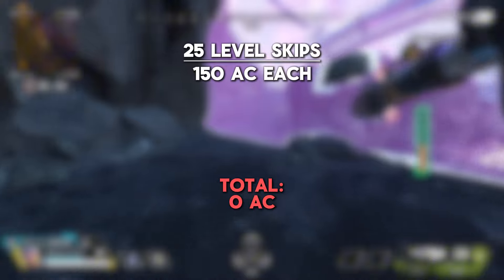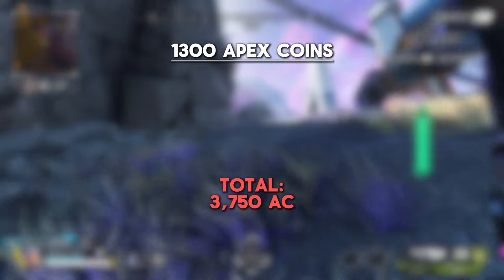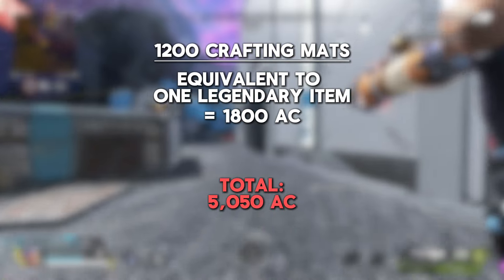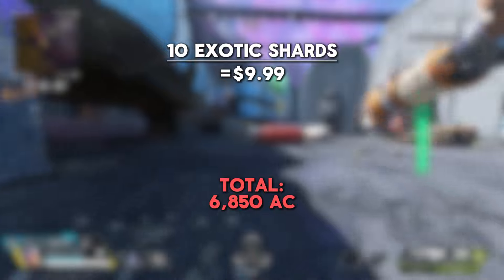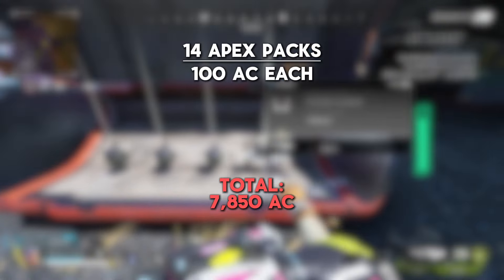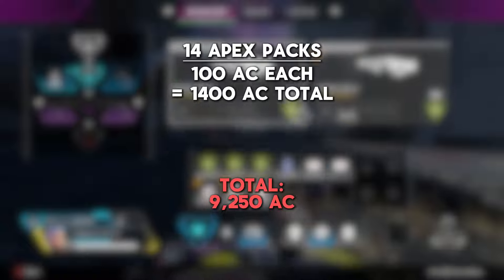Level skips are 150 Apex coins each, meaning 3,750 Apex coins, plus 1,300 from the battle pass, making 5,050 total. 1,200 crafting materials equals 1 legendary item, which equals 1,800 coins, making our sum 6,850. 10 exotic shards are worth $10, which translates into 1,000 coins, giving us 7,850 coins. Apex packs are worth 100 each, and we get 14 of them, equal to 1,400 coins, adding up to 9,250 coins.